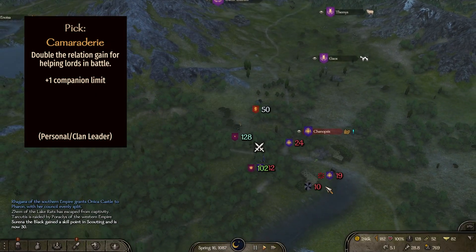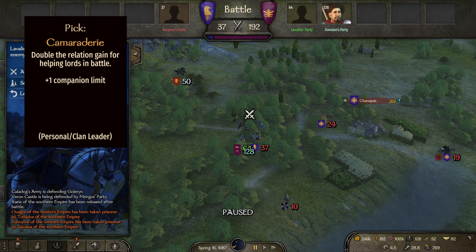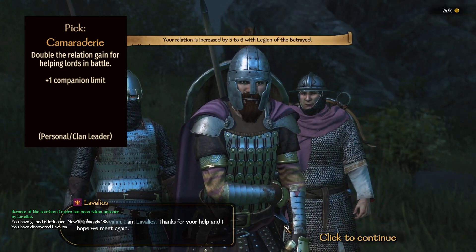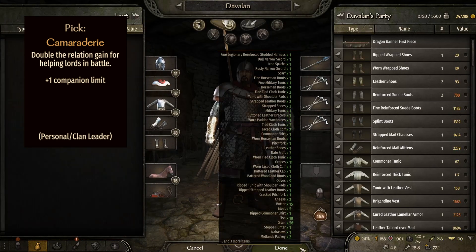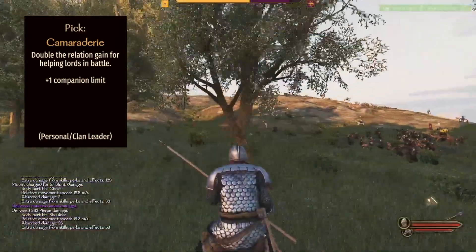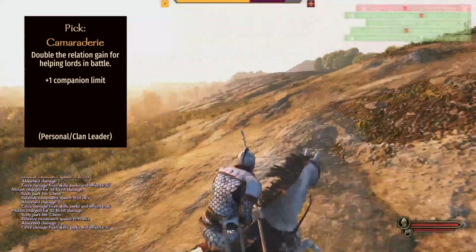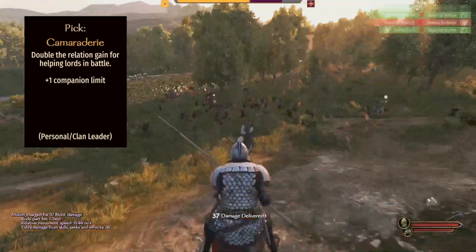Seventh, we have the charm perk at level 250 called Camaraderie. This doubles the relationship gained after helping a lord in battle. Whether it's a friend or a random lord you choose to assist, if you win the battle, the relationship you gain with that lord is doubled. This is very useful late game when you're taking over territory. Better relations help with votes if you're a vassal, and make it easier to recruit lords to your cause.